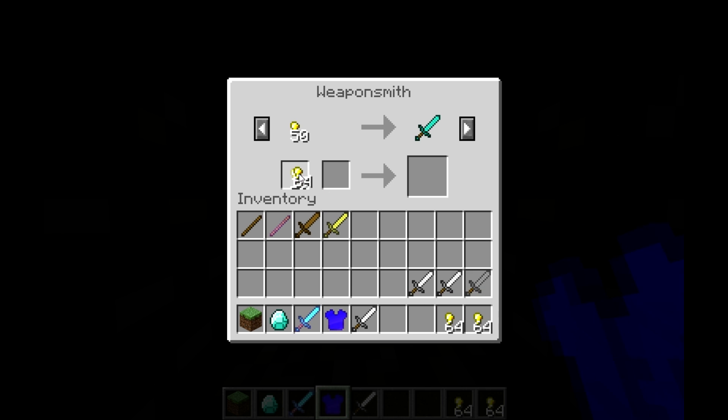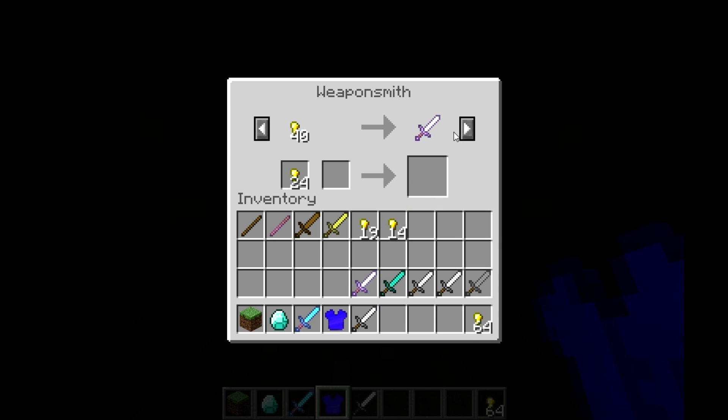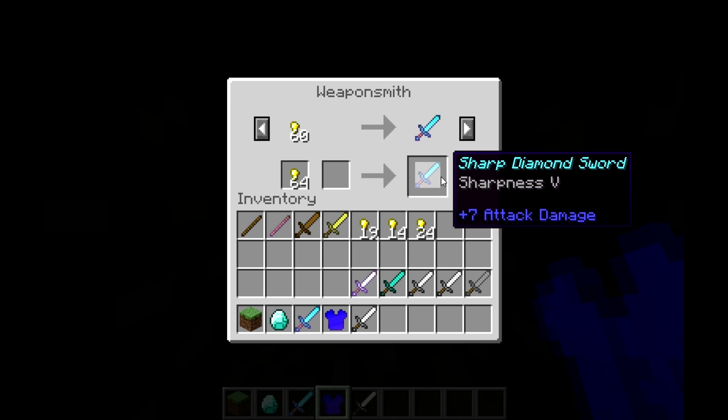Alright, 50 gold for a diamond sword. And then 40 for a sharp iron sword, which is a named iron sword with Sharpness 5. Then 60 for a sharp diamond sword, which is just like the iron sword but diamond.